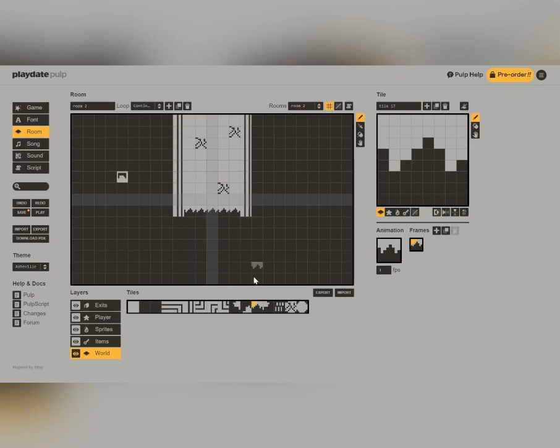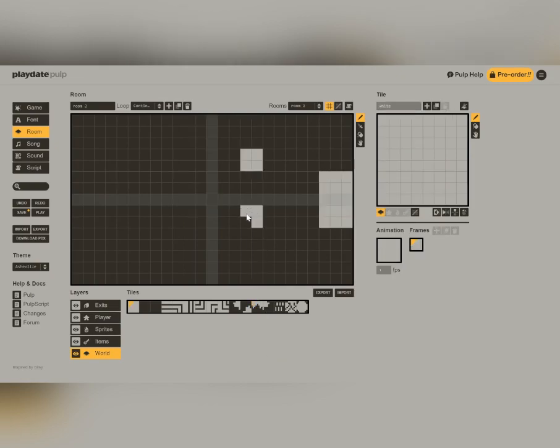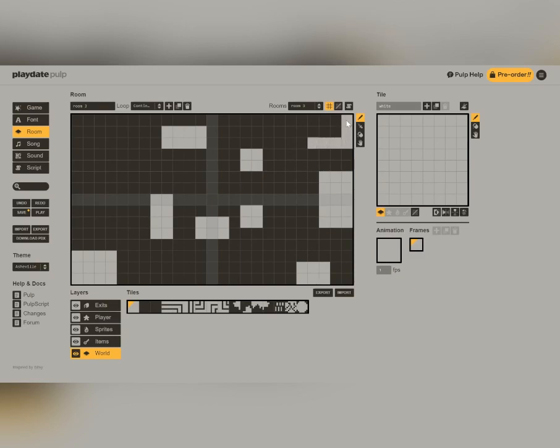Moving into the second room — Playdate Pulp is made so that anybody can make a game, so the different levels I make today are going to be fairly simple since I'm not using any third-party software, but I still want to make a cool game. For this level, each box is going to be a portal, and depending on which direction you go in that box, it will spit you out in a different box at random. I made the third level but wanted to keep it a surprise until we played through it, so without further ado, let's play our game.